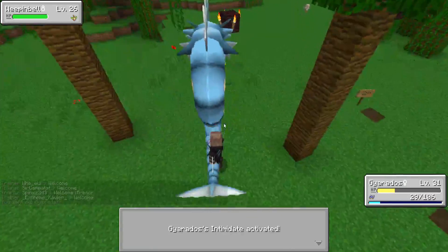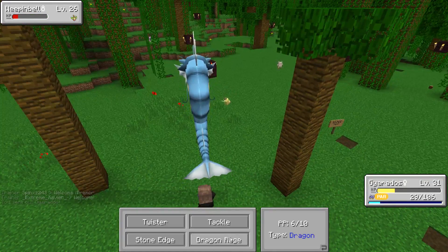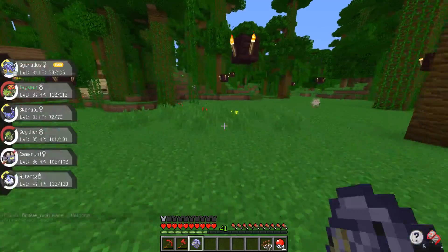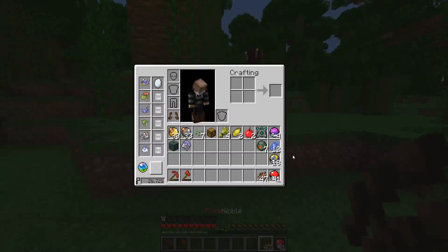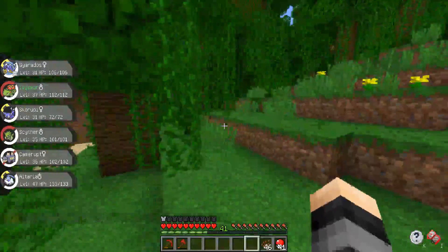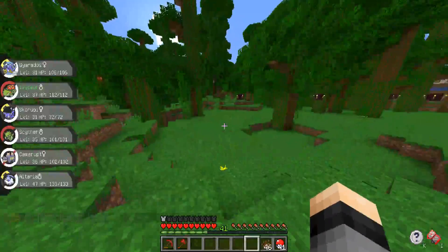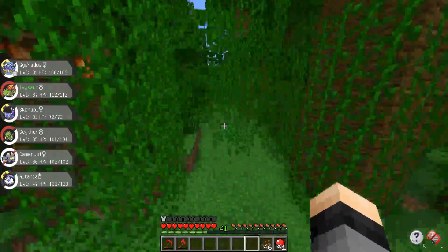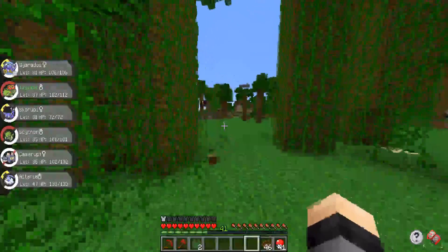Let's get into battle with this Weepinbell and take one last look around to see if maybe we can find ourselves a Venipede. We're paralyzed — oh no! Okay, we still took them out. Is there any Venipede around here? Yeah, I don't think we're gonna be able to find one today — they don't seem to be spawning and I guess maybe they're pretty rare. So I'm gonna go ahead and pull up the giveaway comment picker and see who won the Ace Rank.